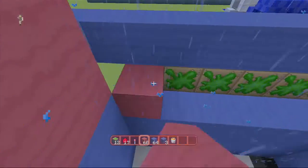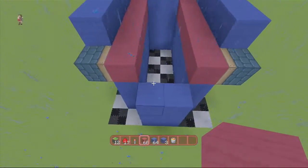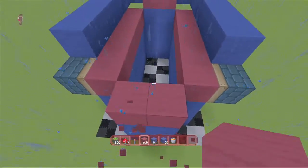Attached to these, you're going to go ahead and put your red blocks for your floor all the way across just like so. And you're going to want to put red blocks over here as well.